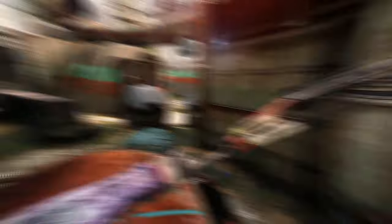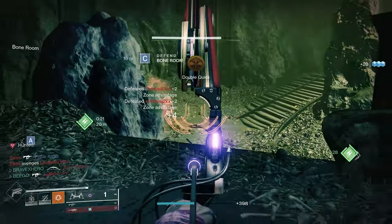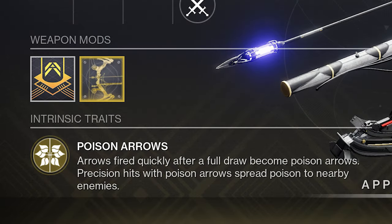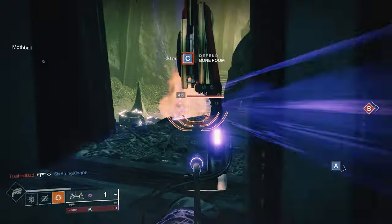The Luminarch is an energy combat bow which comes with the exotic perk Poison Arrows. Arrows fired quickly after a full draw become Poison Arrows. Precision hits with Poison Arrows spread poison to nearby enemies. It also comes with a perk Snapshot.